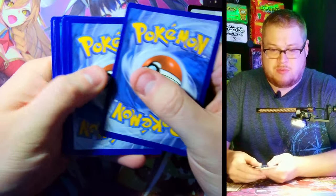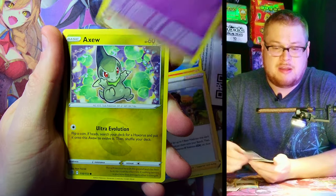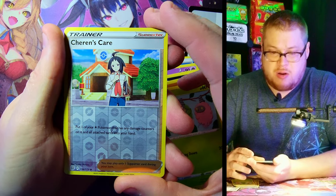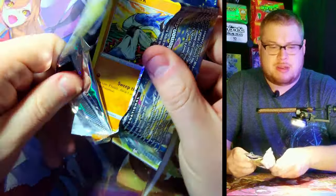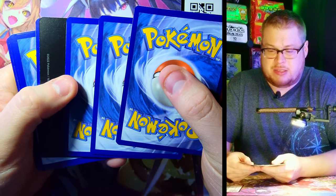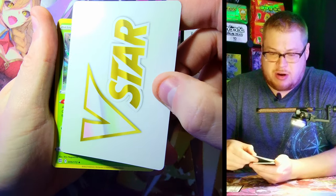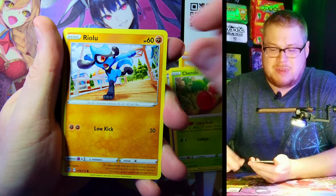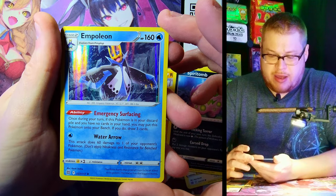Next pack — we got Energy, Monferno, Gloria, Duskclops, Axew, Impidimp again, Magmar, Riolu, Burmy, and Cheren's Care reverse with a Heatran non-holo. Next up — we got Solrock, there's a white border card at the end... whoa, okay! That's the V-Star card — just a plain V-Star card, hadn't seen those yet. We got Starly, Shedinja, Cafe Master reverse, and an Empoleon rare holo. That is pretty sick — nice holos in this set, they look sharp.